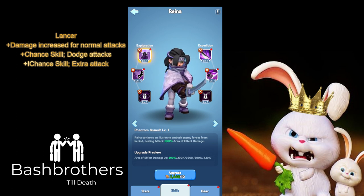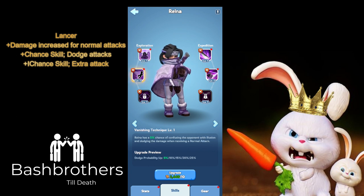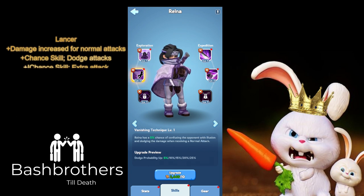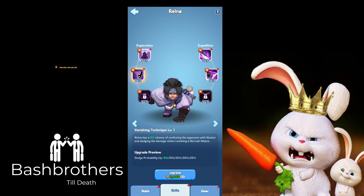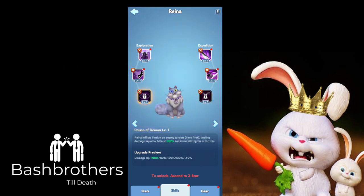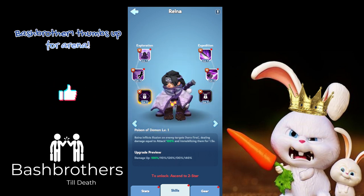Reina is a big thumbs up for exploration. I keep losing to her in the arena — I'm 19 million power and people at 12 million are beating me with Reina. Don't be scared to try someone a bit more powerful than you; you don't know what's gonna happen. Put her in your lineup.